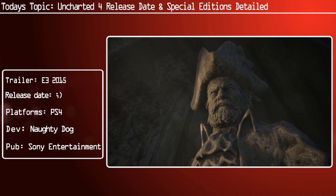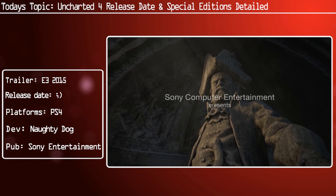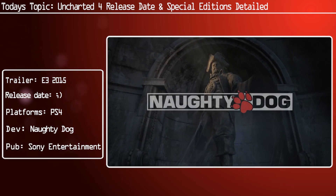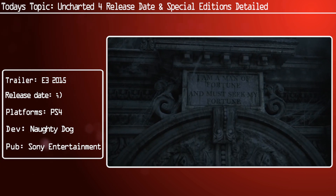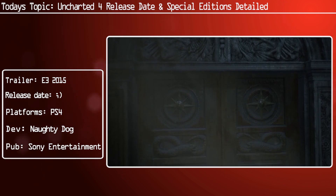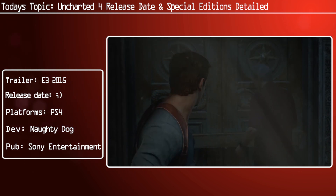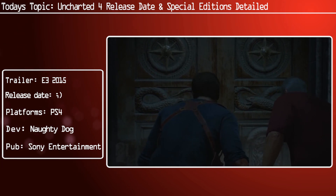All you Uncharted fans have been waiting breathlessly for a release date announcement, and I have that for you today, including information on the various editions. The PlayStation blog, linked in the description below, will have all the details, but I'll be going through it with you now. The game is actually coming out on March the 18th, 2016 — so not too bad at all.